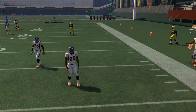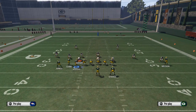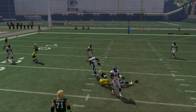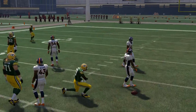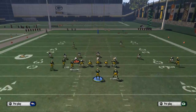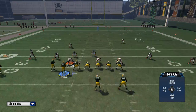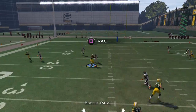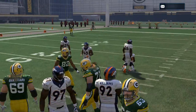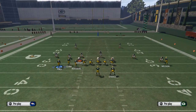Remember, the drag is better against zone than it is against man. One of the things is to mix the slant in as well — they're going to be used to the slant and they're normally going to be trying to stop your slant route over the middle. The reason I like to put him on a drag is because I know they're going to user him anyway, and that drag is going to open up a nice window to throw this curl to your tight end Rodgers. You want a tight end with good catching in traffic — I recommend the Signature Series Jason Witten card.